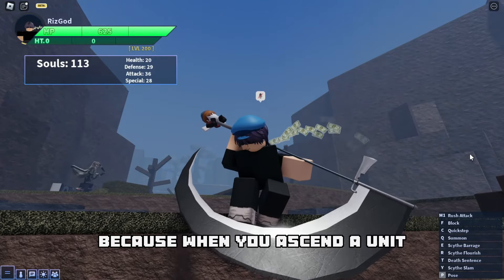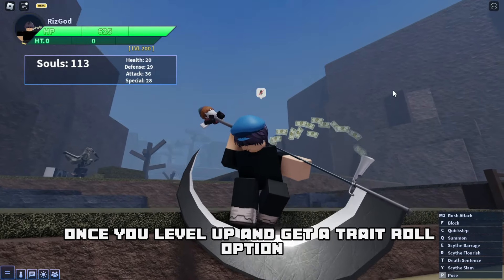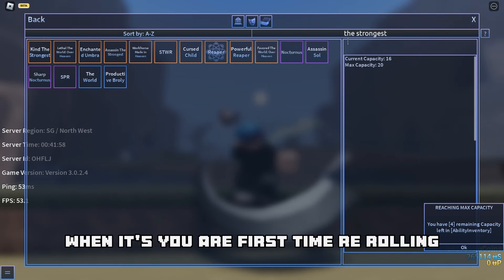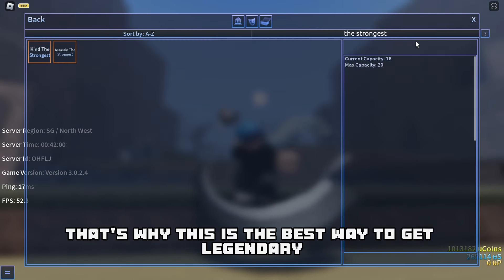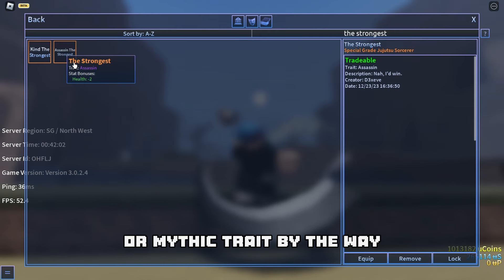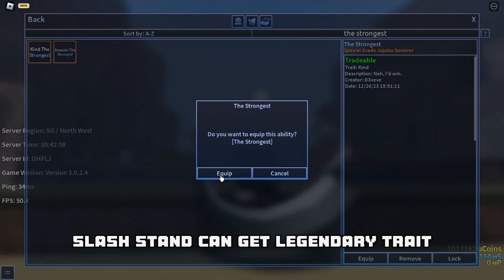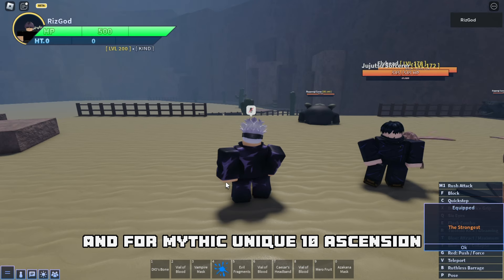When you ascend a unit and level up to get a trait roll option, you can only get epic when it's your first time re-rolling. That's why this is the best way to get legendary or mythic trait. Only ascended 5 spec or stand can get legendary trait, and for mythic you need 10 ascensions.